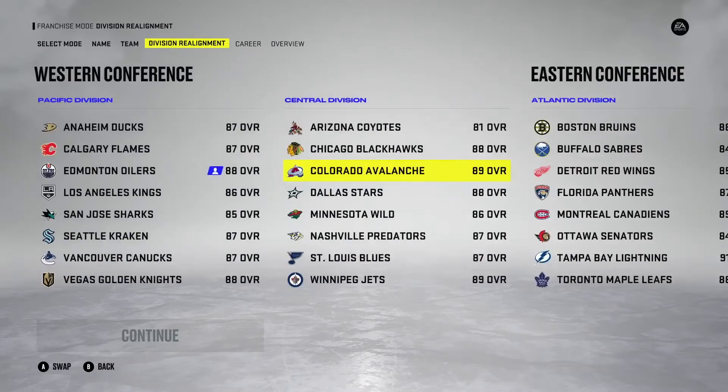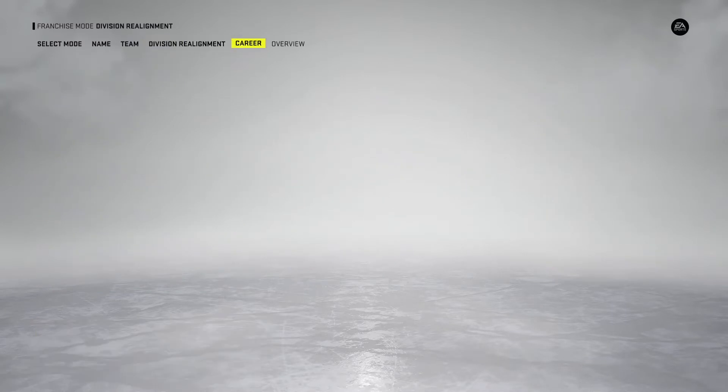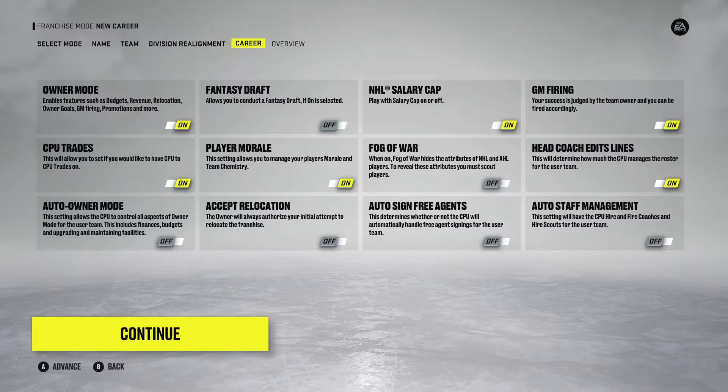If for some reason you're doing a 33rd team or you don't think the divisions are aligned correctly, you can go in and swap teams just by pressing A on two teams. For example, it would move the Oilers and Colorado Avalanche. But these look good to me — accurate divisions, the Kraken are in the Pacific and the Coyotes move over to the Central.